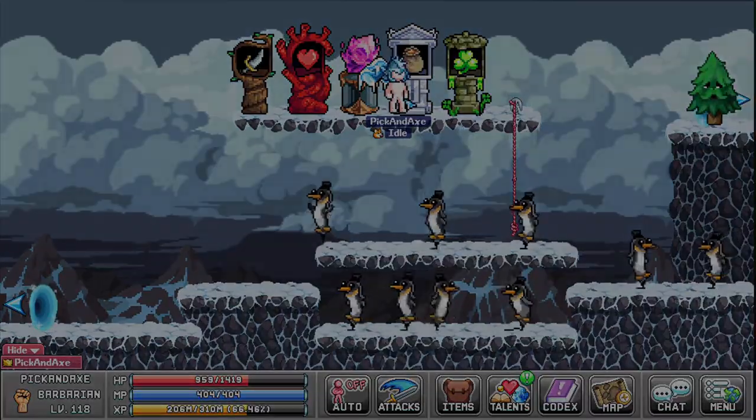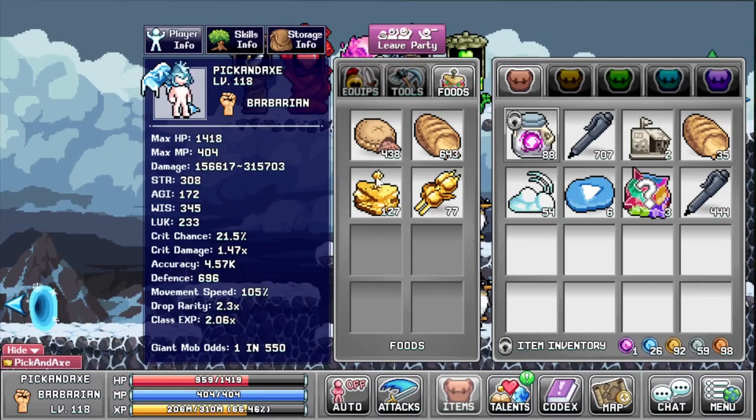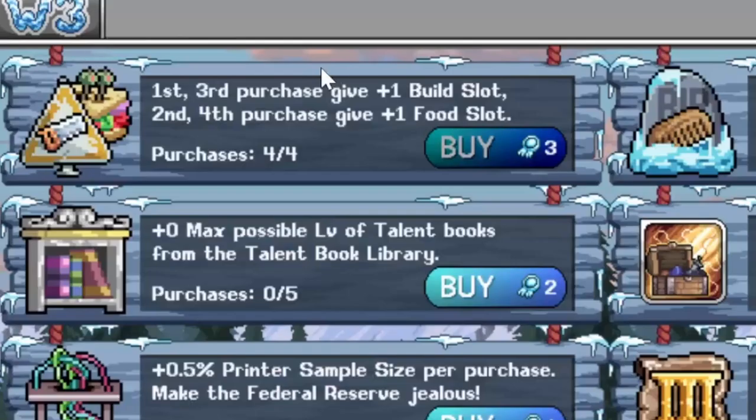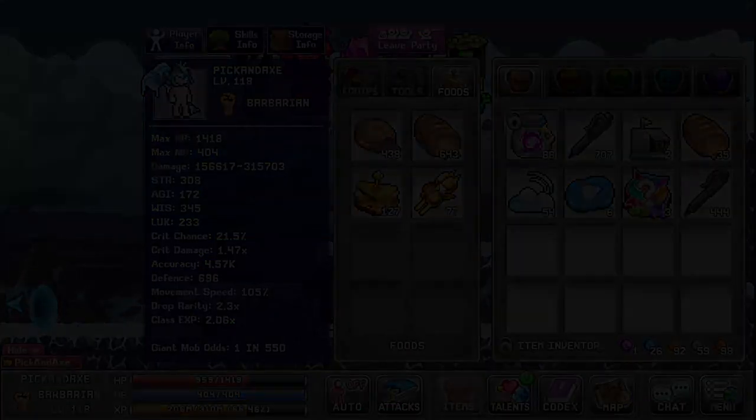For food slots I haven't bought any — I don't feel the need. You start with one or two food slots, and the world three merit task gives you two food slots, so maxing that out effectively gives you two build slots and two food slots for free.